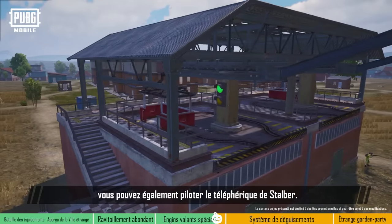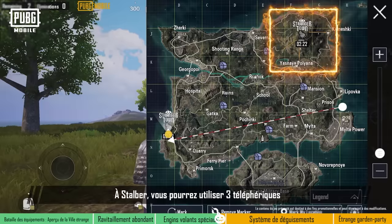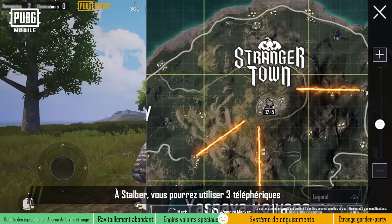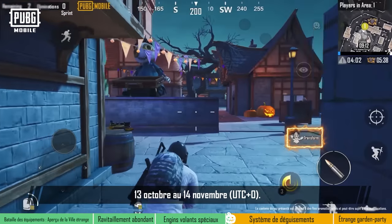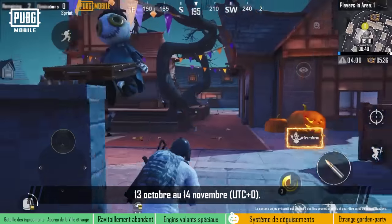Furthermore, players can also ride the cable car at Stalber. There will be three cable cars at Stalber that players can use to quickly travel across the map. This new gameplay will be available from October 13th to November 14th, UTC+0.